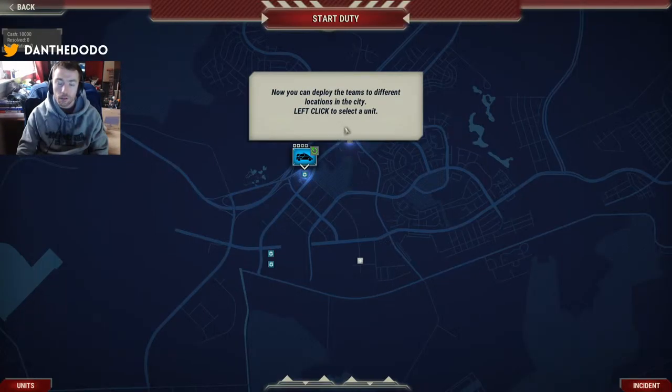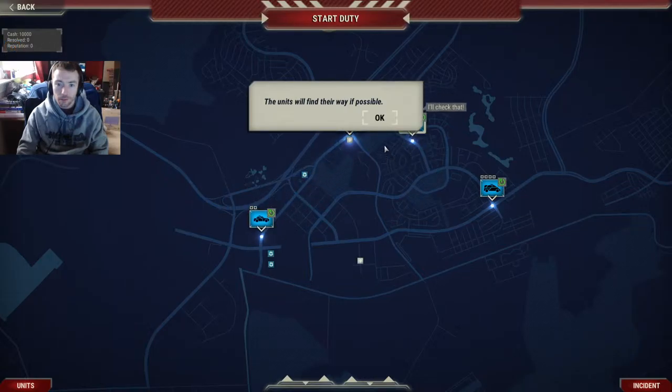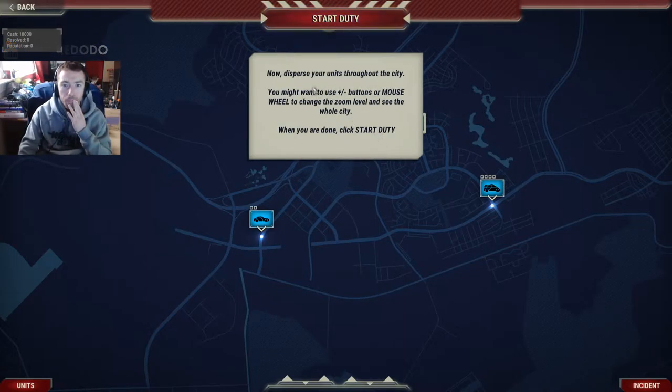Now you can deploy the teams to different locations in the city. Left-click to select a unit, then right-click to send it to any location. The units will find their way if possible. You should remain aware of the hospitals, police, and fire stations, as your units may need to drive back to base. You can press space to show or hide the bases. Now disperse your units throughout the city — use the plus or minus buttons or the mouse wheel to change the zoom level and see the whole city. When you are done, click Start Duty.